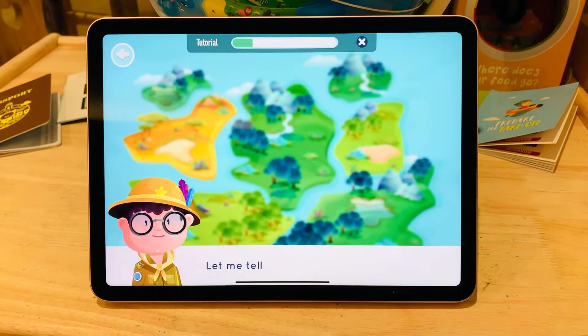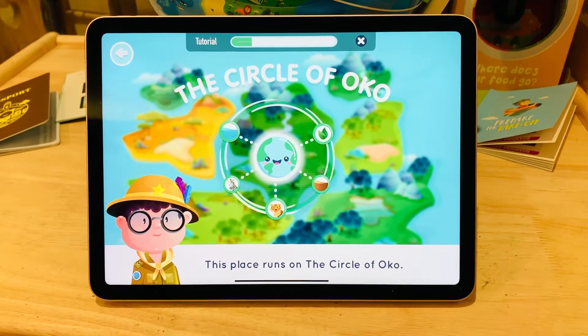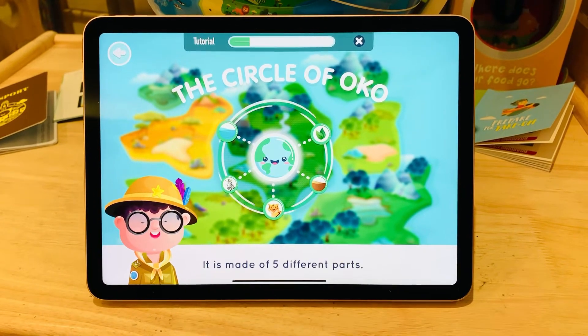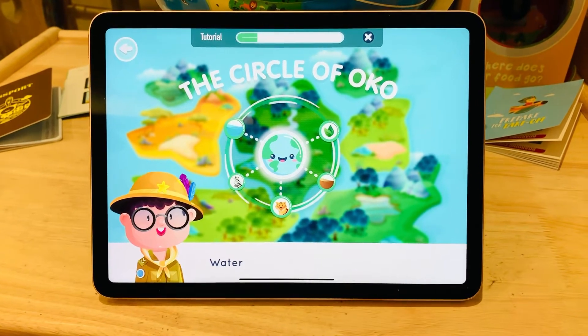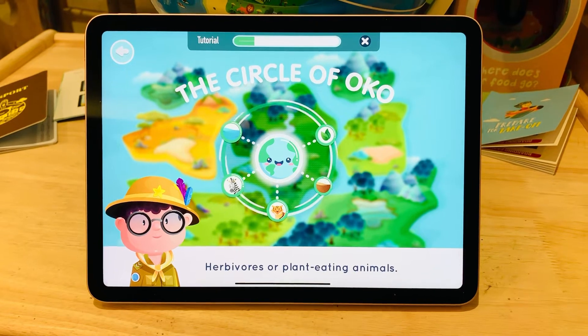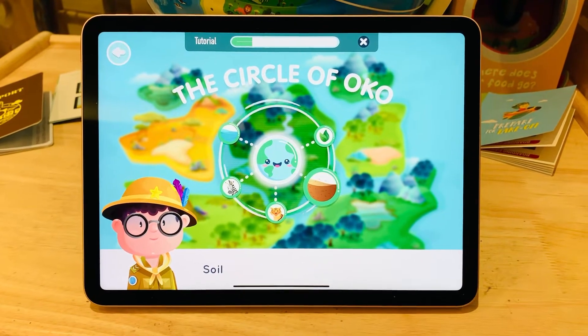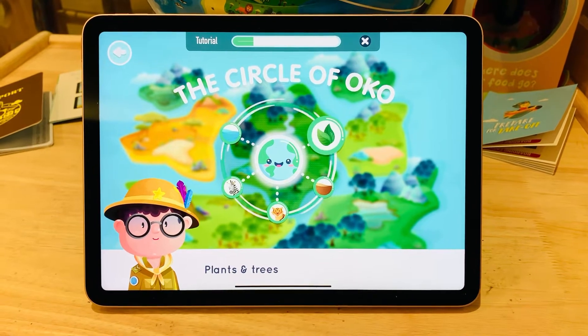Let me tell you a secret. This place runs on the Circle of Oko. It is made of five different parts: water, herbivores or plant-eating animals, carnivores or flesh-eating animals, soil, and plants and trees.